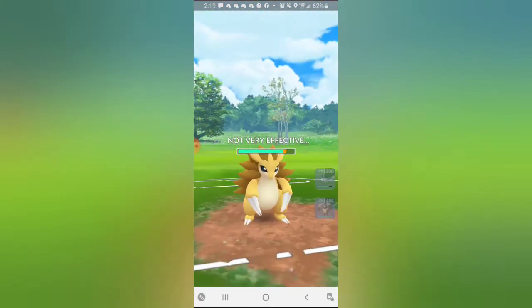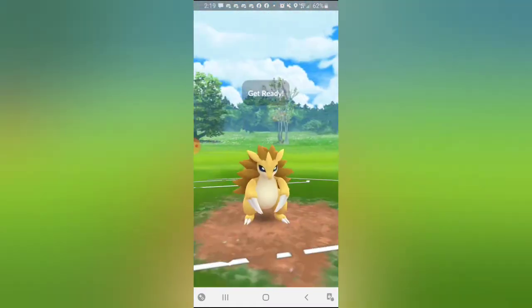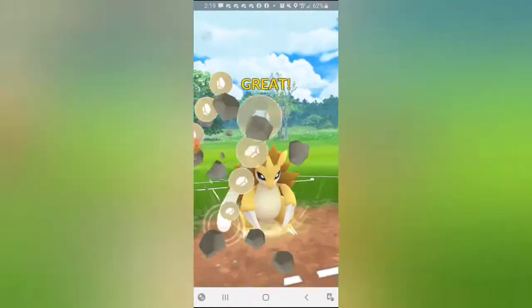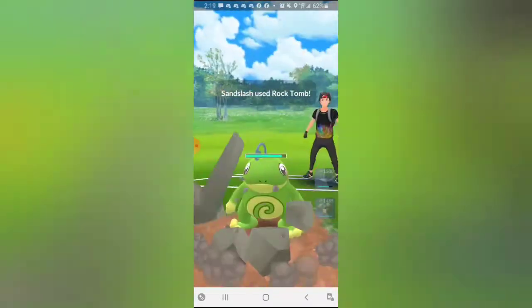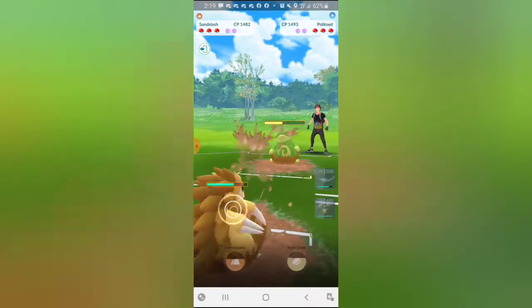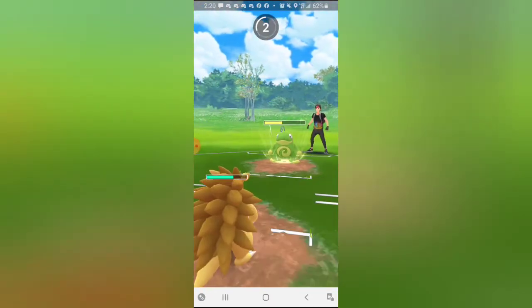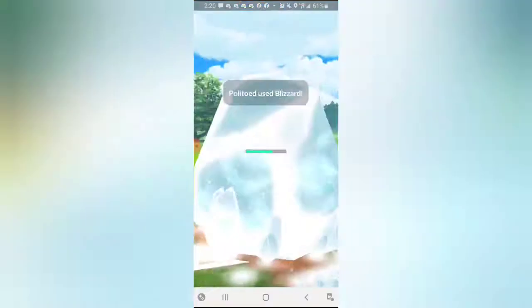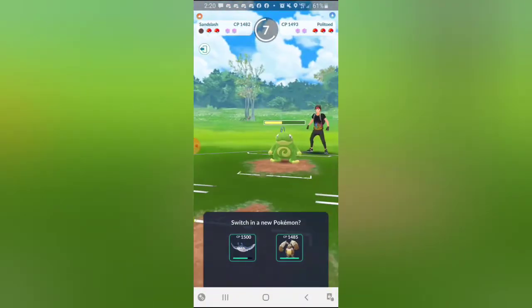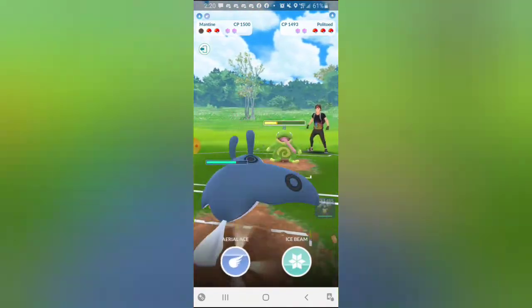We pick up a lead against the Hypno and we swap in Sandslash to catch the Thunder Punch. They counter-swap a Politoad, which is pretty deadly, so I'm going to debuff it with Rock Tomb. As you know, Rock Tomb just got a minus-one attack to your opponent, 100% guaranteed - that's why I'm trying out Sandslash. Unfortunately it does go down to a Blizzard, very well played by my opponent recognizing that a Weather Ball would not KO.